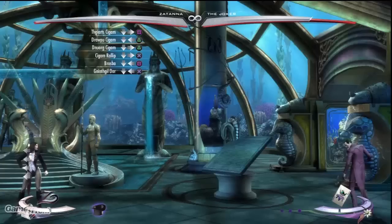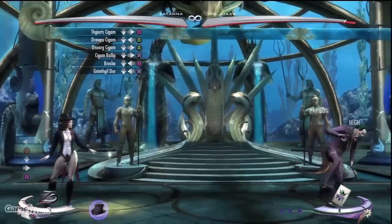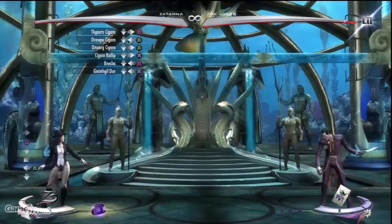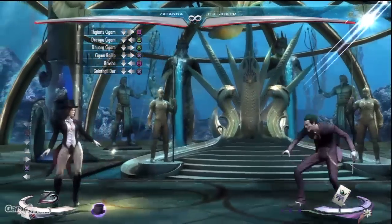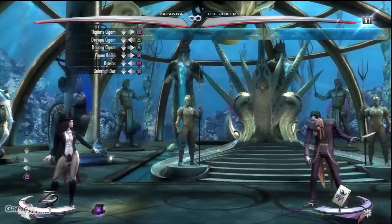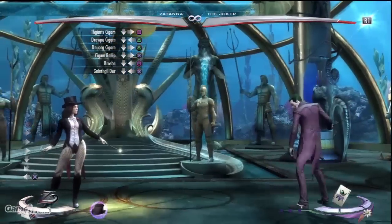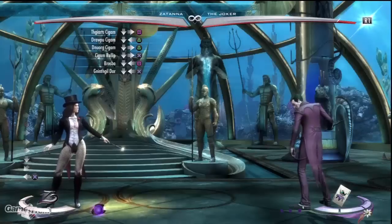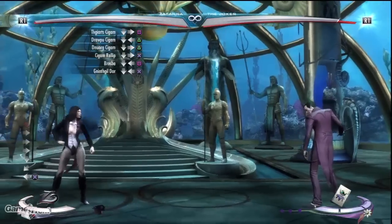Zatanna's trait gives her a wand and turns her into a zoning machine. While in this mode, she can fire a simple projectile with Down Forward Light, aim the blast at a 45-degree angle with Down Back Medium, fire a low projectile with Down Forward Medium, blast an opponent in the air with Down Forward Heavy, absorb projectiles with Down Back Light, and use a close range AOE blast with Down Back Heavy. Note that this form is on a time limit, will end prematurely if Zatanna gets hit, and while in this form, Zatanna cannot jump, crouch, or block.